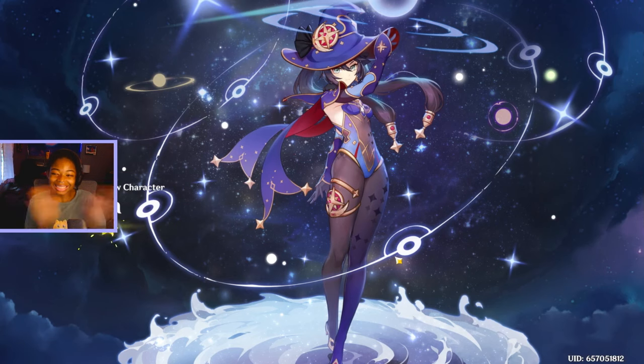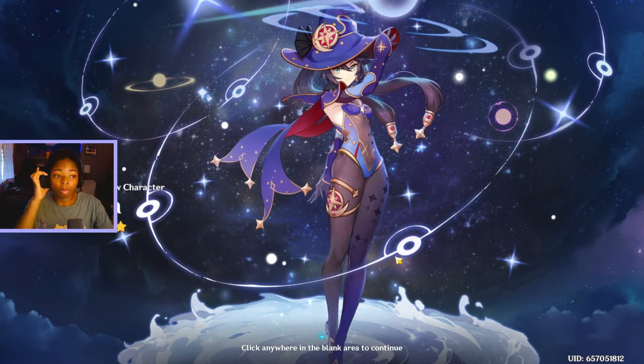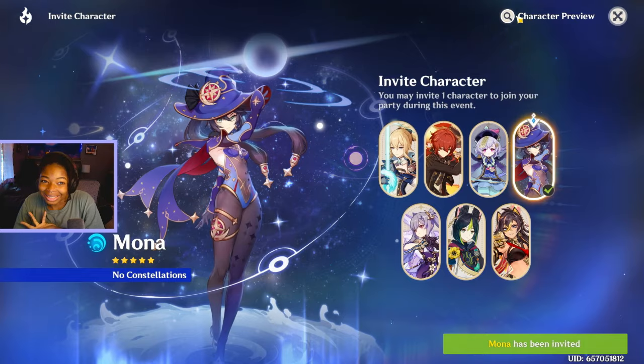I am astrologist Mona Magistus, meaning the great astrologist Mona. If it is divination you seek from me, then I ask you respect my name by learning it wholly here and now. This is exciting, I'm excited and stuff.